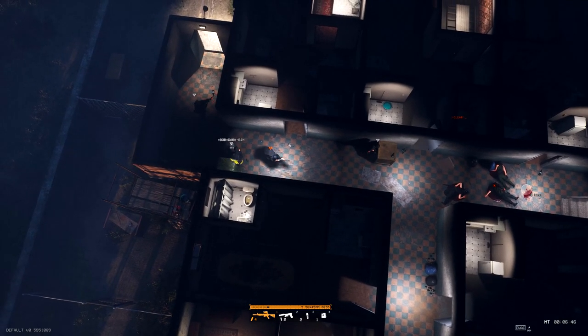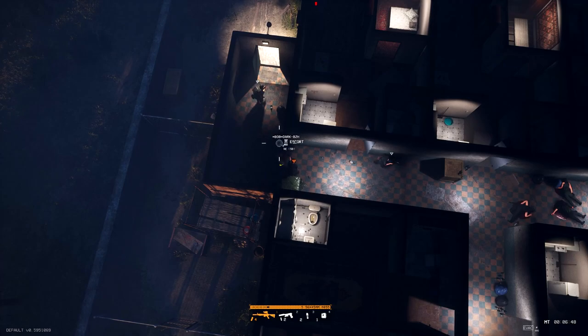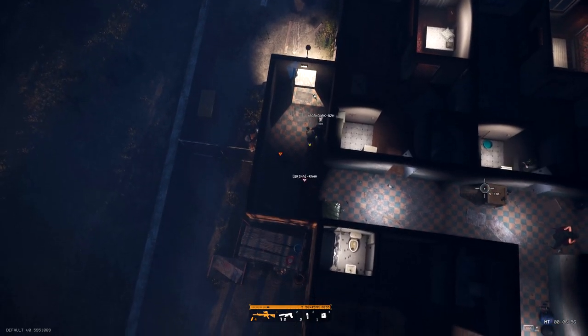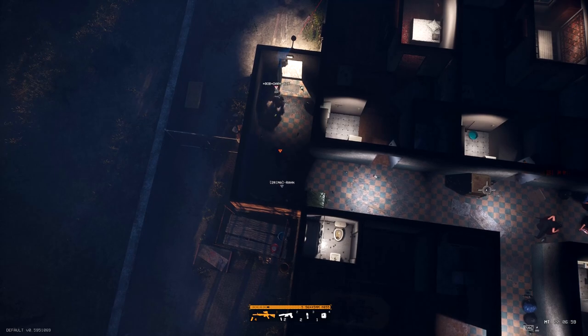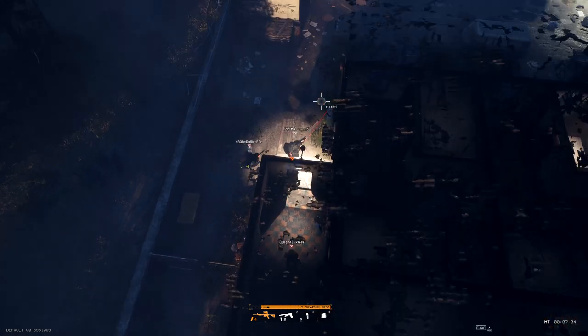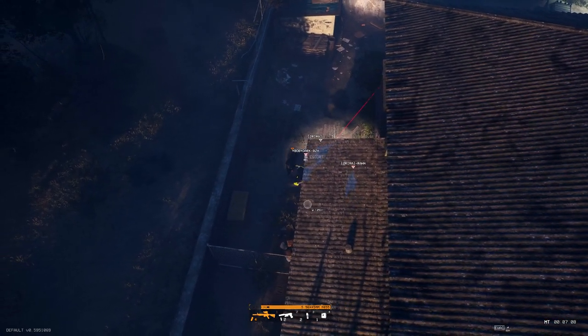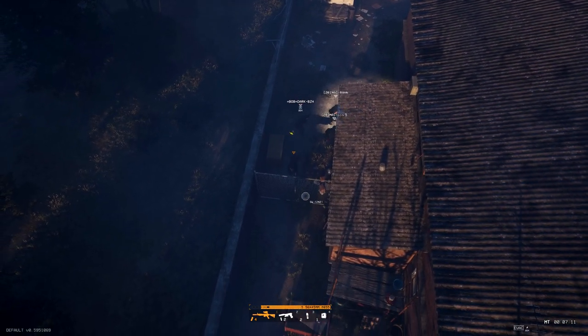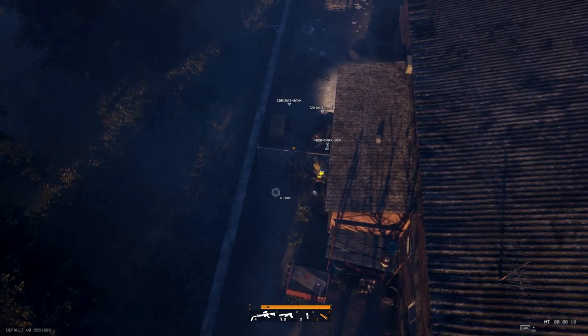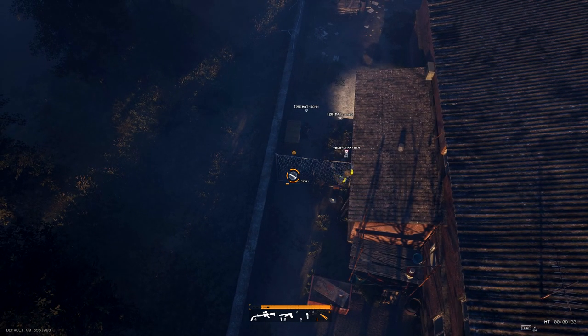Dark, reste avec... Vas-y. Ran, tu fermes ? Avance, Dark, reste pas dans l'axe de tir. Allez, Ran, shoot ! Sortez, parce que les mecs viennent de repartir. Faut que tu ouvres le grillage, vite. Ils arrivent, ils viennent de repartir. Faut vraiment dégager, ils se mettent dans le coin. Il faut mettre la pince coupante à la place du medikit. Ah, j'ai mon medikit, c'est bon, je peux couper. Bonnes idées là.